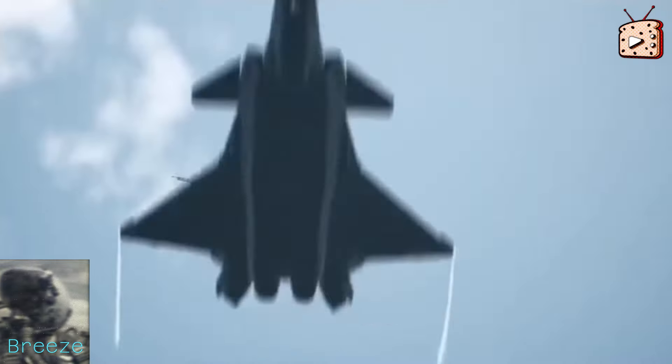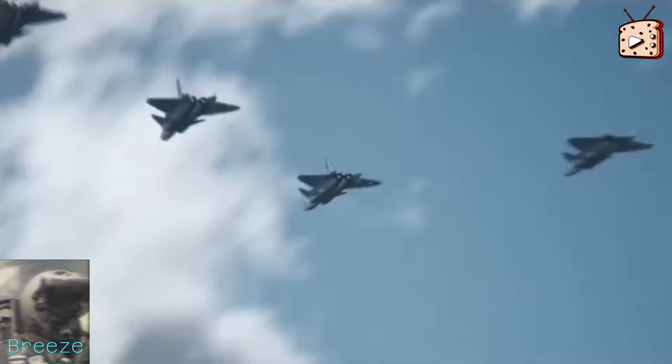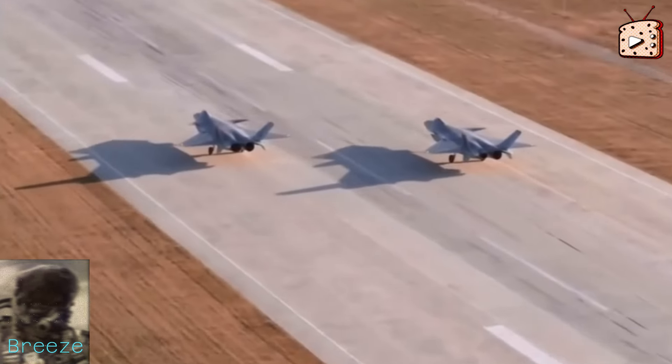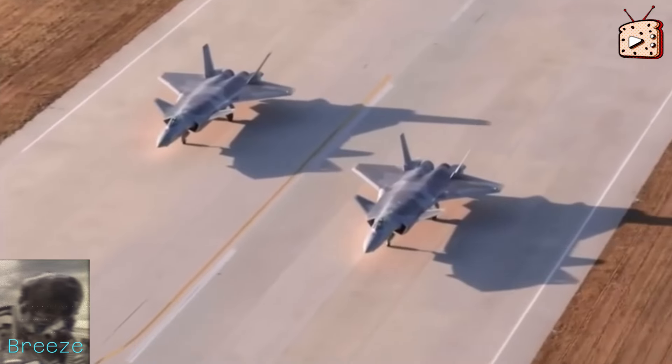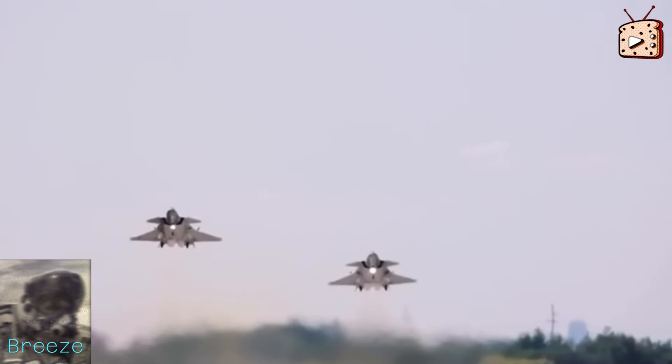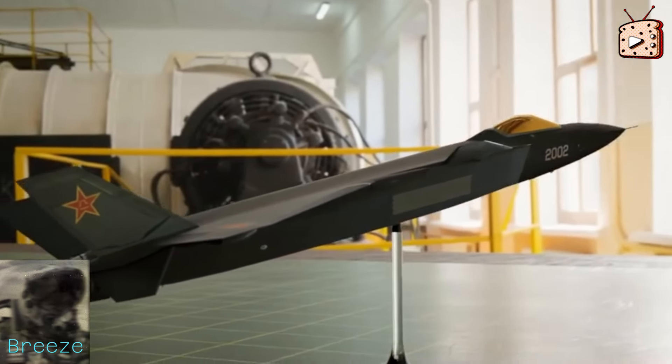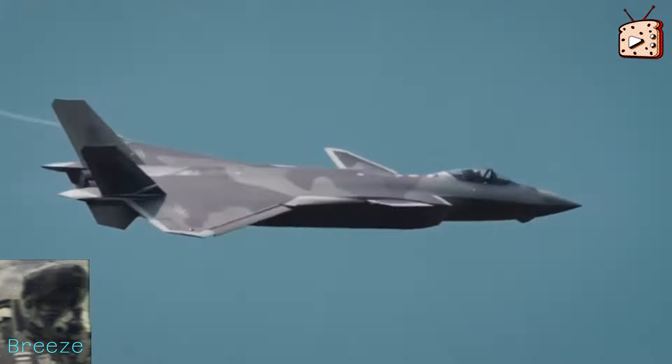The J-20 features a sleek, stealthy design with a canard delta configuration and an internal weapons bay. Its low-observable characteristics and advanced avionics make it difficult to detect and track, providing China with a significant tactical advantage. One of the standout features of the Mighty Dragon is its stealth — the aircraft is designed to incorporate radar-absorbent materials, smooth contours, and serrated edges to minimize its radar cross-section, even though it's the size of a city bus. This allows the J-20 to operate in contested environments with a reduced risk of detection.